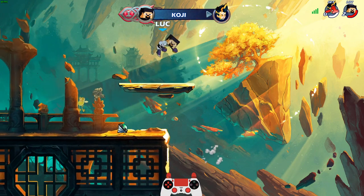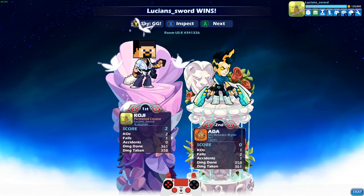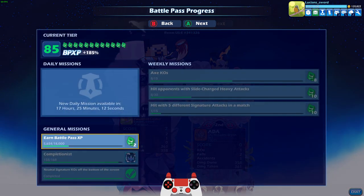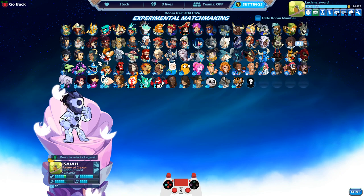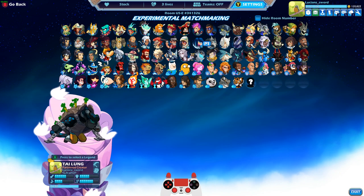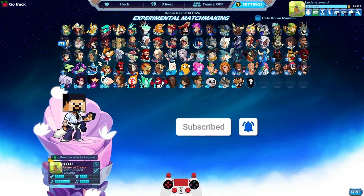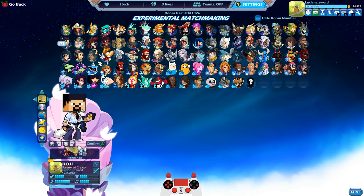GG dude, GG. We came back strong, man — we came back strong. I do love that Ada skin — it looks so cool with like the bolt of color through the hair. Alright guys, that's going to do it for this episode. I hope you enjoyed it. It's a little bit shorter than normal but we played enough games for you guys to get a taste of Steve. Let me know in the comments what you think, and as always, this is LucianSword — I hope to see you in the next video. Take it easy, friends.